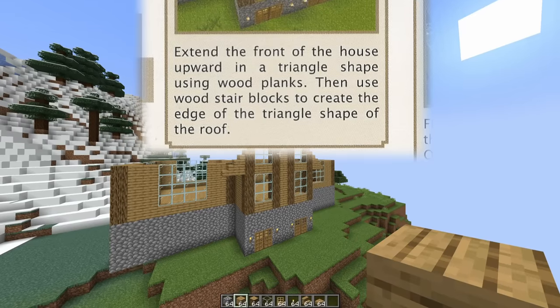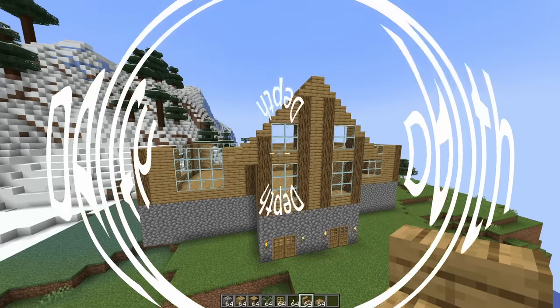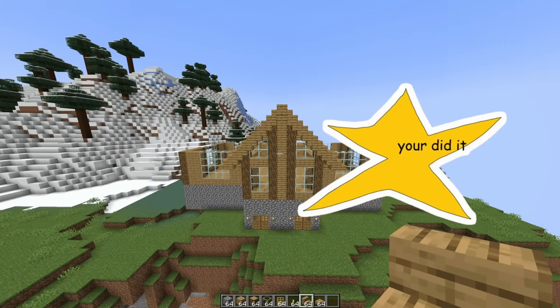That's the basic shape of the roof completed, now let's add it on all the sides. But wait, Mojang actually wants us to add a layer of depth to the build. Good job on telling me that, Mojang. Here's a sticker.